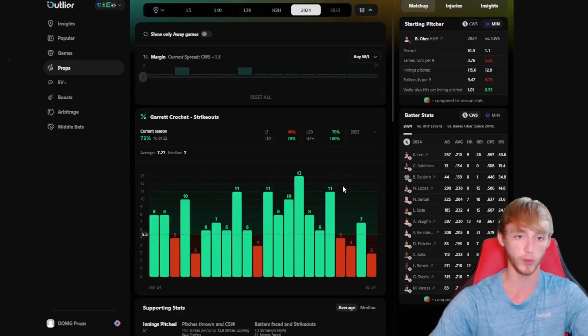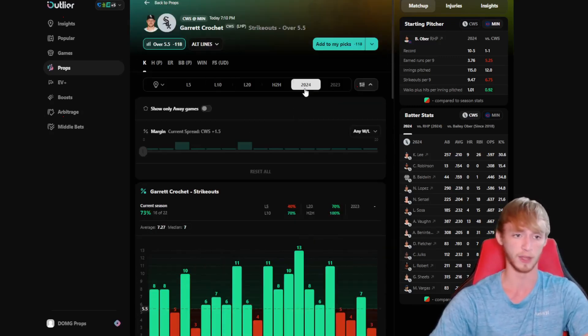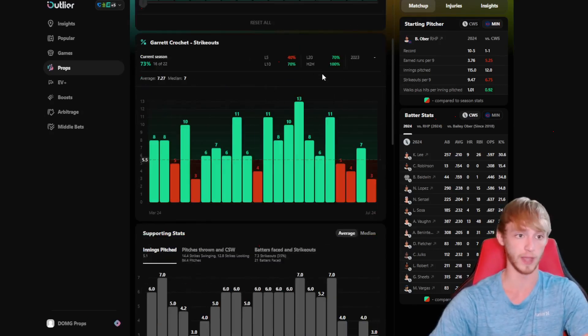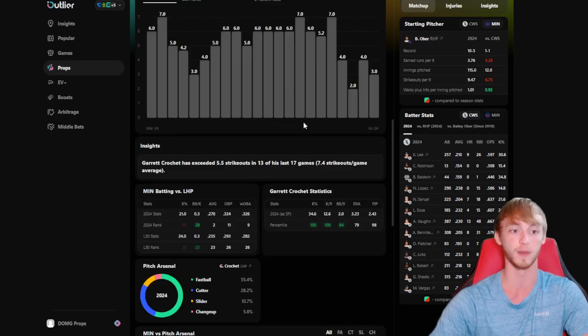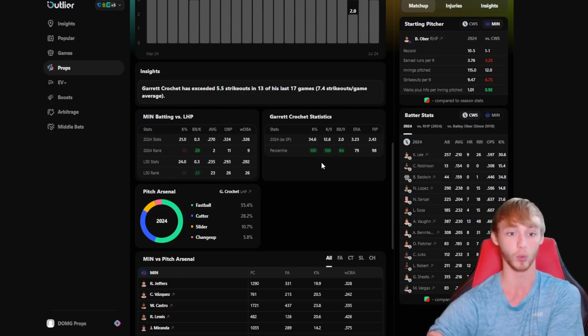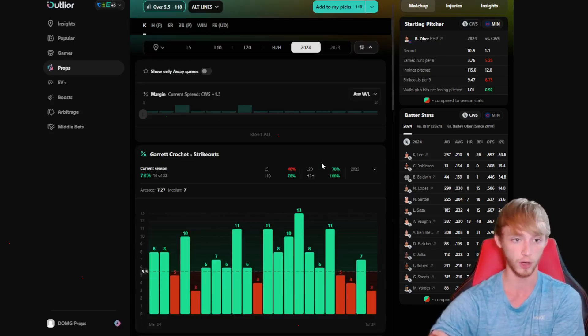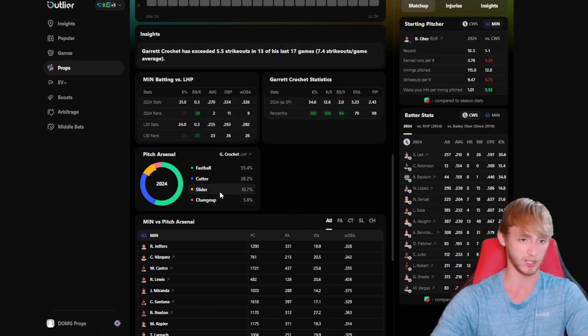The trade deadline is now over, so he should be going right back to hopefully six innings in today's game — five or six innings is what I'm expecting. He's over in 73% of games this year, 16 out of 22. He should be going right back to those full starts. He ranks in the 100th percentile in K percentage this season, so he's been absolutely crazy when it comes to strikeouts. He's got a really fast fastball, a cutter, slider, and changeup — especially that slider, that K pitch is really nasty.